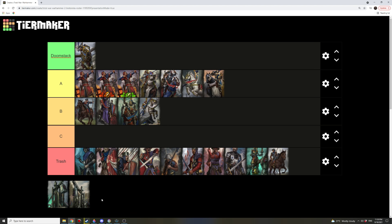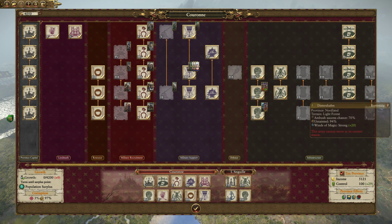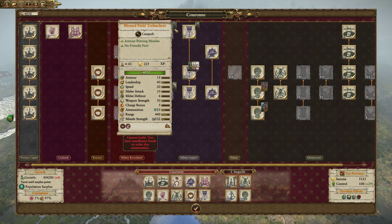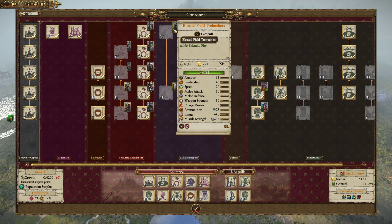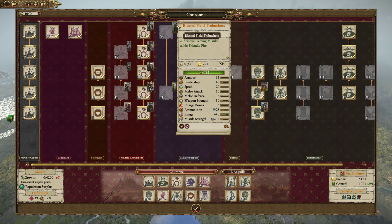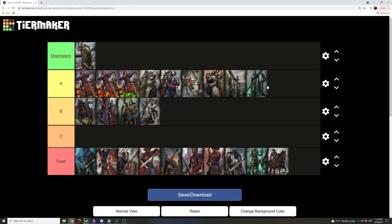For artillery: the regular Trebuchet is a tier 2 unit, a good piece of artillery that complements well with archers — excellent unit, A tier. The Blessed Field Trebuchet is a tier 5 artillery piece, takes two turns to recruit versus one for the regular Trebuchet, and has 25 ammunition compared to 22, giving it more killing potential. For its price point, when you do have access to it you should still have peasant armies that make it relevant. I don't think it quite reaches Doomstack status, but it works well as an A tier unit.